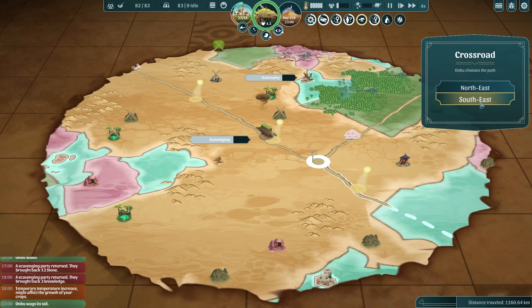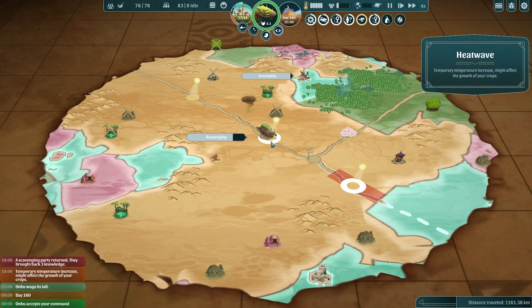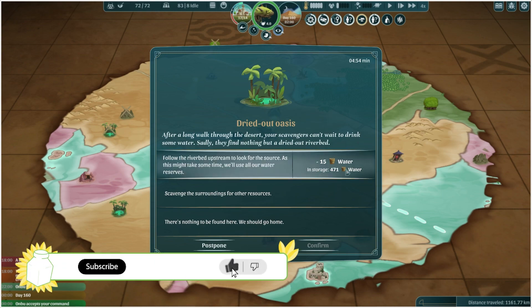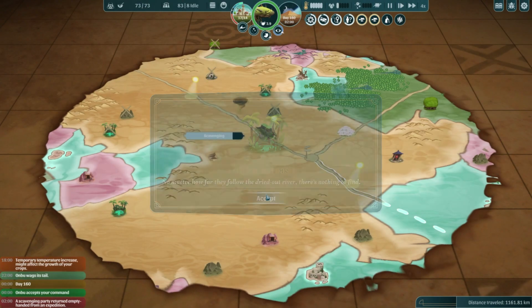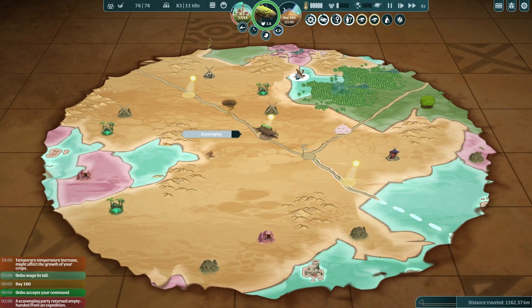I'm leaning way towards the ocean. The heat wave is right before us, but if we get Anbu to sleep as soon as he gets out of it, he should be okay. We found another dried-out oasis. After a long walk through the desert our scavengers can't wait to drink some water — sadly they find nothing but a dried-out riverbed. We could look upstream but that uses 15 water. We've got tons of water though, so let's look upstream. No, they didn't find anything no matter how hard they look. That's a bit sad, but they did try.